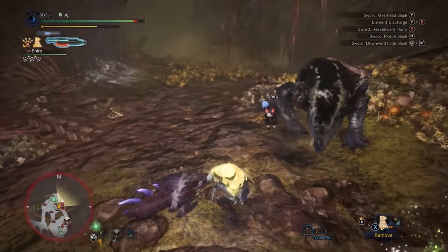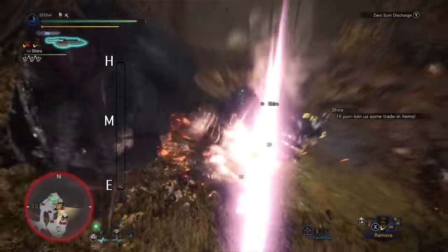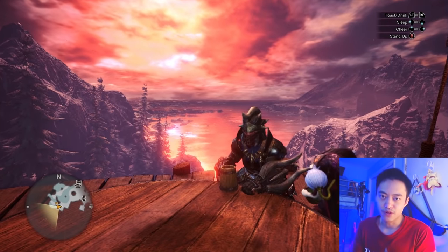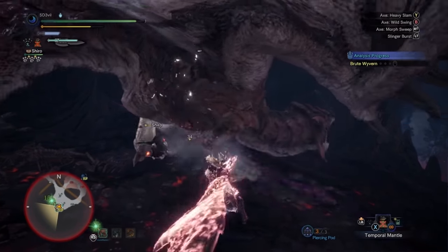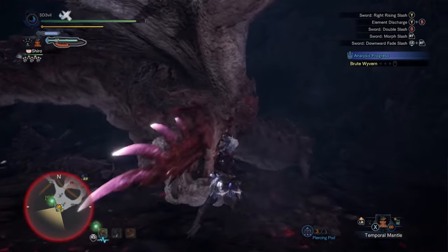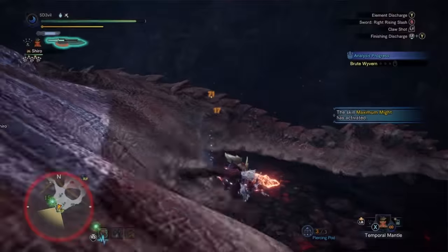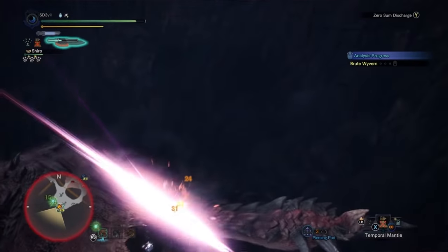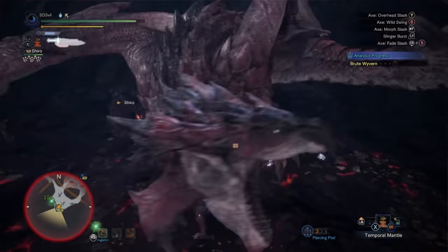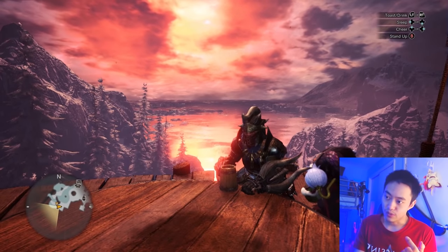Next is the Switch Axe, which is definitely difficult to learn. I'd put it between medium and hard because you have to keep an eye on the meter that fills up when you land hits, allowing you to switch into sword mode. The weapon has two modes — axe mode and sword mode — and in sword mode your movement is reduced but you deal much more damage. You also need to monitor the meter for elemental damage when your sword is fully charged.